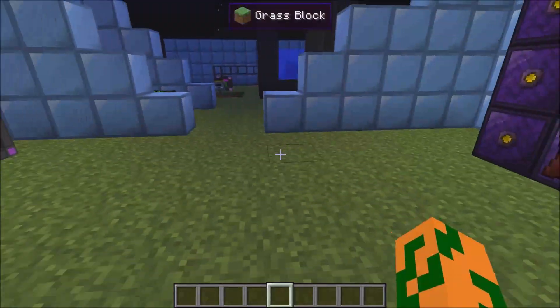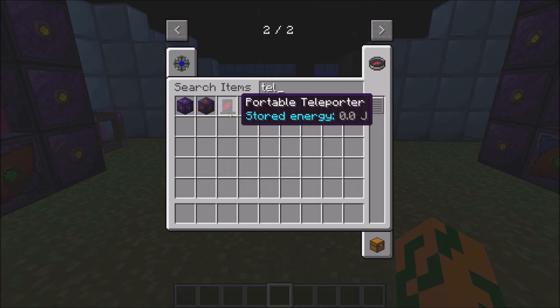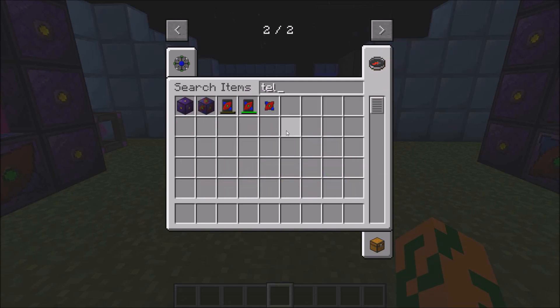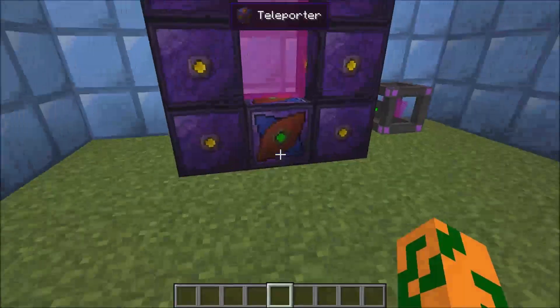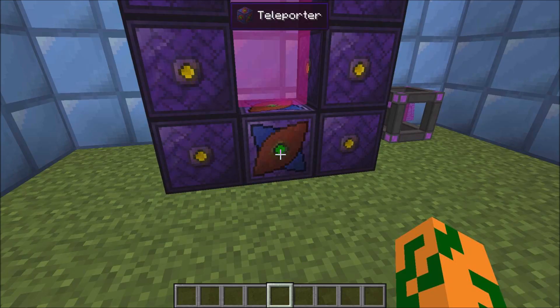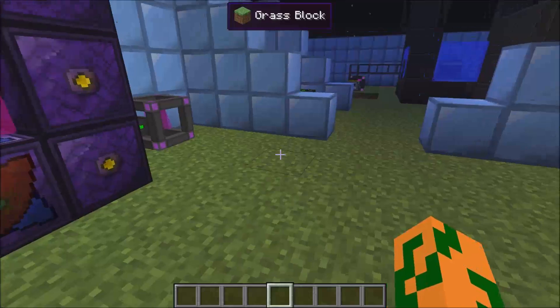It will work across dimensions. There is also a portable teleporter, however it's currently bugged so I'm not going to use it. But you basically open up the teleporter, set it to a teleporter, and then right-click, and you get teleported back to that main teleporter.